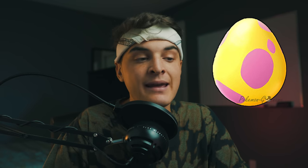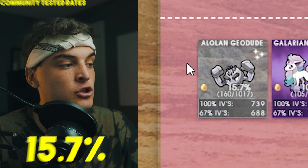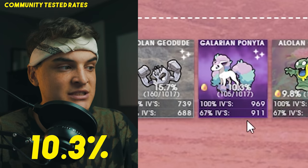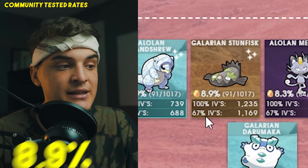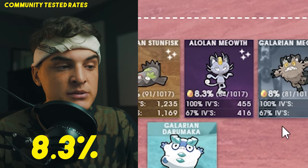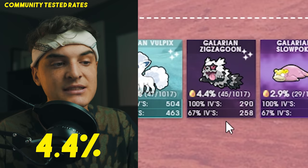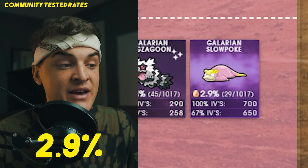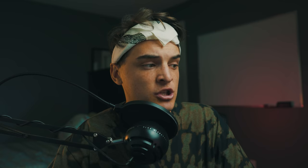For 7km eggs, you need an egg slot open and then open a gift from a friend — you don't always get a 7km egg but you sometimes do. From 7km eggs you can hatch: Alolan Geodude (~15%), Galarian Ponyta (~10%), Alolan Grimer (~9%), Galarian Farfetch'd (~9.5%), Alolan Sandshrew (~8.9%), Galarian Stunfisk (~8.9%), Alolan Meowth (~8.3%), Galarian Meowth (~8%), Alolan Diglett (~7.9%), Alolan Vulpix (~4.6%), Galarian Zigzagoon (~4.4%), Galarian Slowpoke (~2.9%), and Galarian Darumaka (~0.7%) — super rare. All can be shiny except Galarian Slowpoke and Galarian Darumaka.